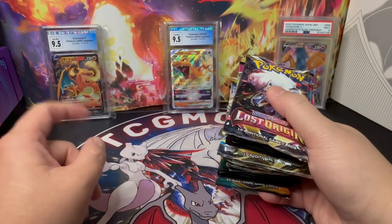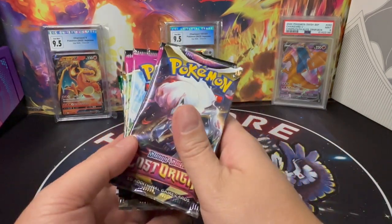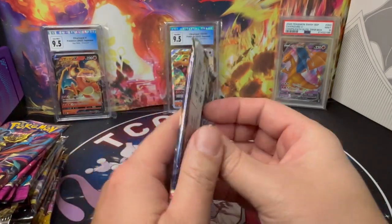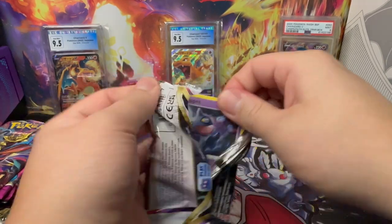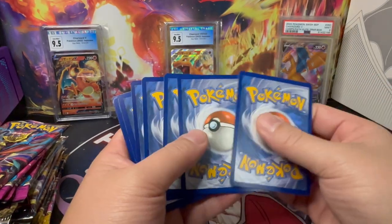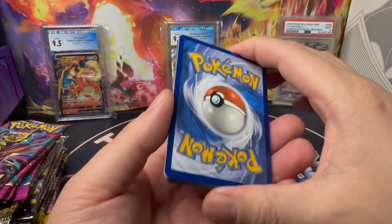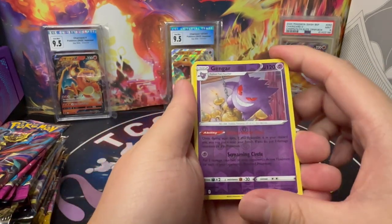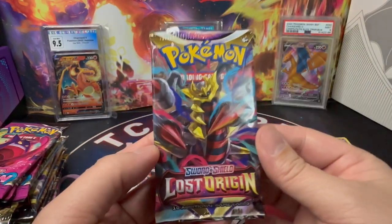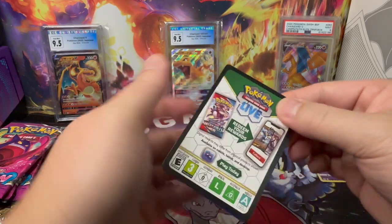It's time to rip these open. Starting with Lost Origin, first pack. Let's see if we're going to get that magic. First pack is a White Border — not looking good. Going straight for the hit: we have a Reverse Holo Gengar and a non-hit, non-holo. Second pack of Lost Origin is going to be Black Border. Hope for that hit.